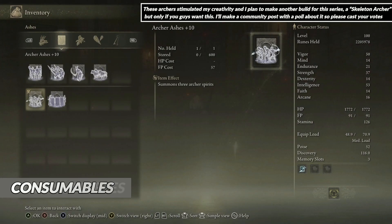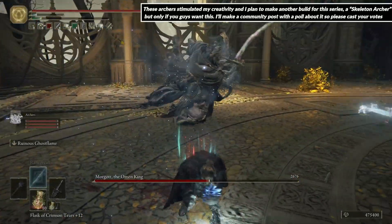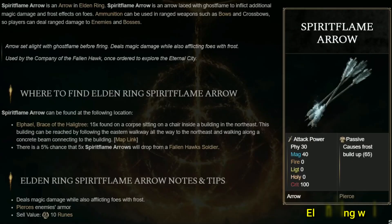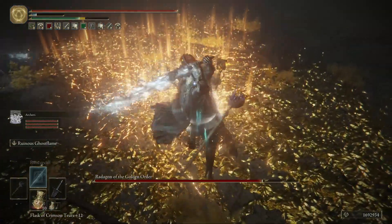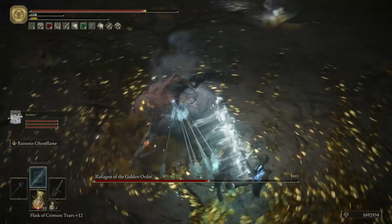The spirit ash for this build is the Archer Ashes. I cannot express in words how well they fit this build. They don't have a lot of HP and are not great damage dealers, but each of them fires Spirit Flame arrows, which helps us apply Frostbite easier with our weapon. So as long as we keep the aggro onto ourselves, they will offer us great support.